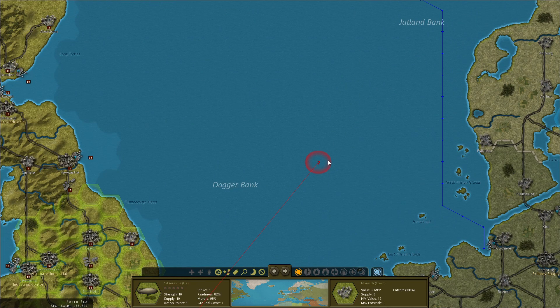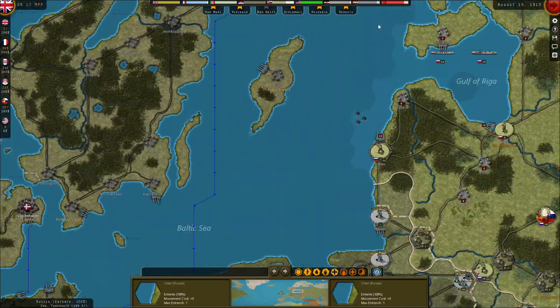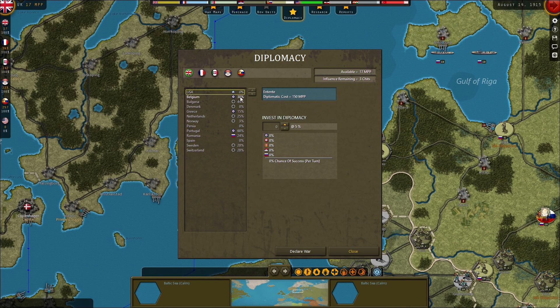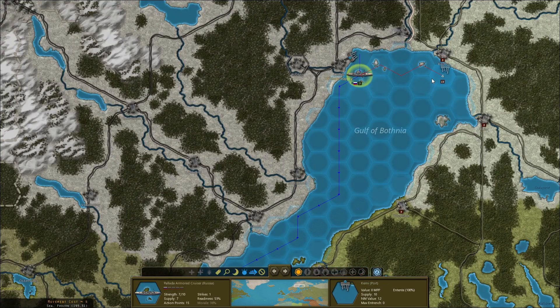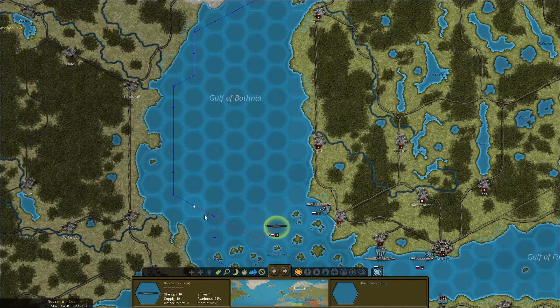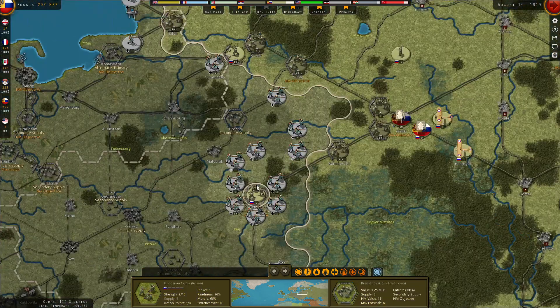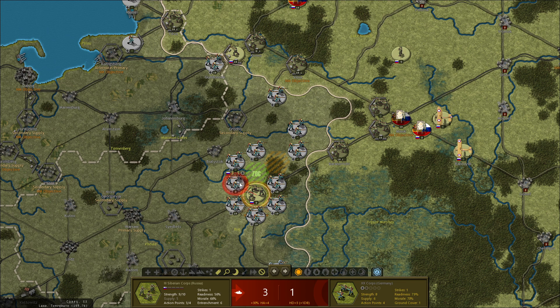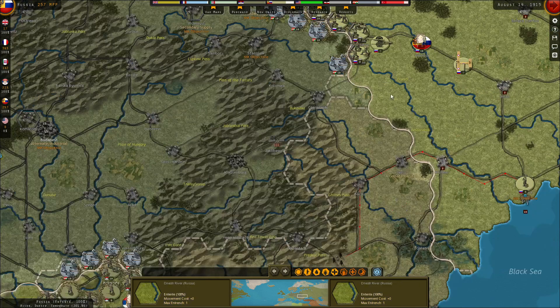Is there any buildup around here? No. Diplomacy — Norway is at 3%, Sweden at 28%, so still far from going anywhere near joining. You're running out of supply — it is what it is.